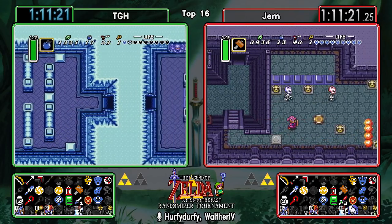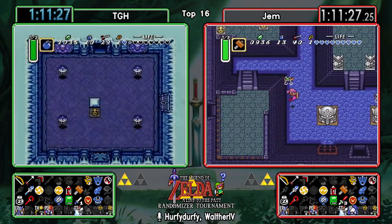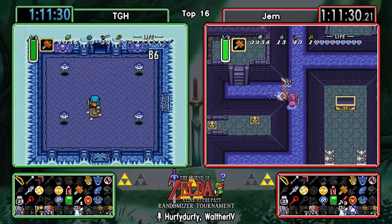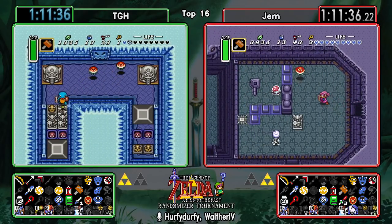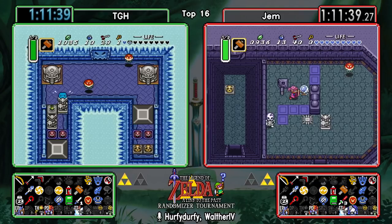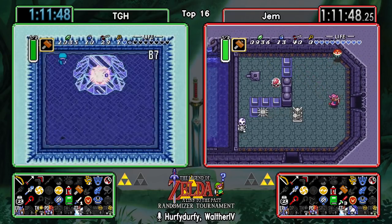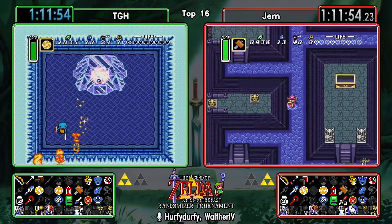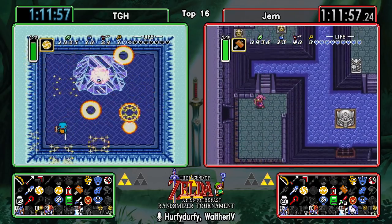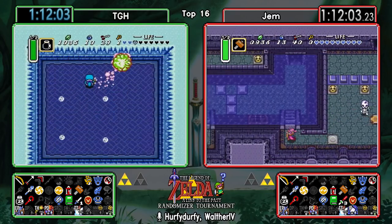Wait, did TGH not pick up the Master Sword? I think they skipped Ice Hero which had the Master Sword. Well, hopefully he goes back in for it. It's a pretty long way back, but it's gonna be worth it - otherwise they would have to double-dip Swamp to get that sword. This is a little bit crazy, but we'll have to see what TGH does after this.